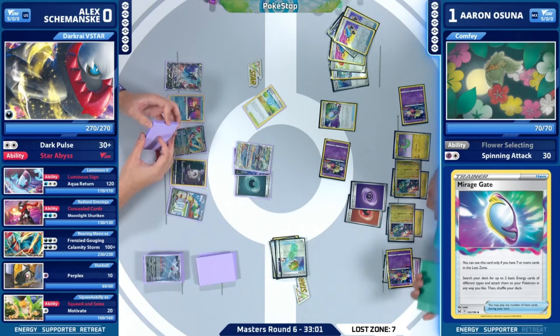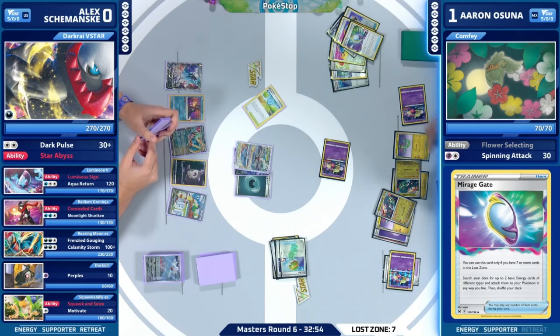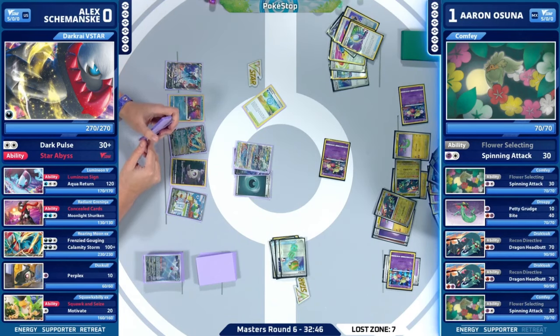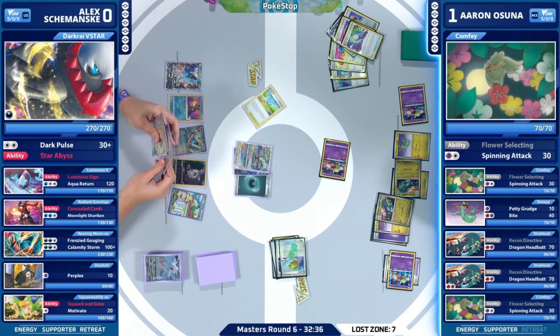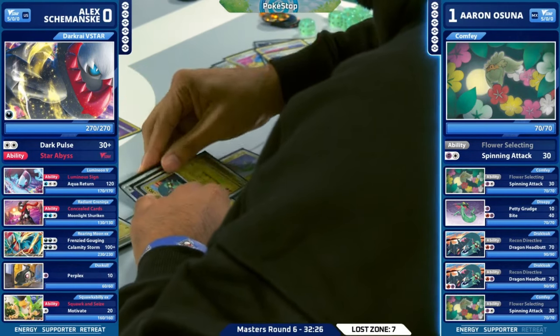Recon Directive, Flower Selecting, Colress' Experiment — the hand is eventually going to be overwhelming. I like the sequencing too, using the Flower Selectings before your Recon Directive. Grabbing Countercatcher and a Psychic Energy — don't think we need Countercatcher just yet. See what our second one gives us — and it's going to be potentially the Switch Cart. I like taking the Switch Cart here; you always want to keep moving your Pokémon around. Now it seems like there is no Colress' Experiment played just yet — so we're going to have to go to a third Comfey to get to that seven in the Lost Zone.